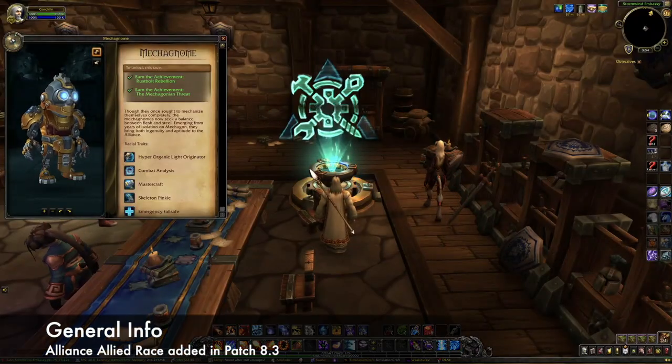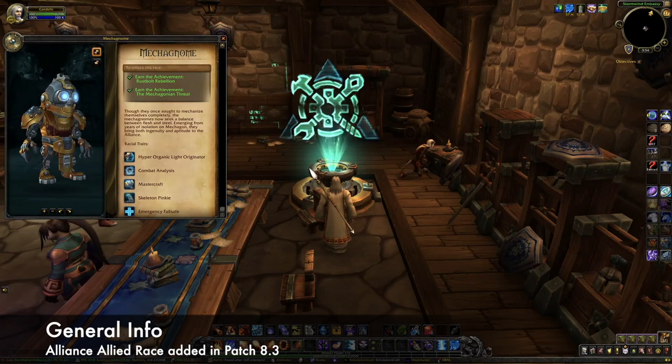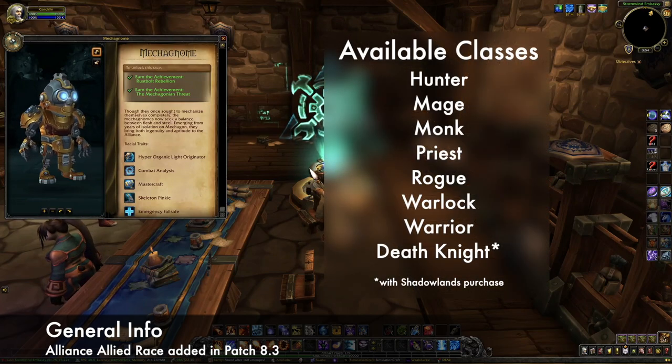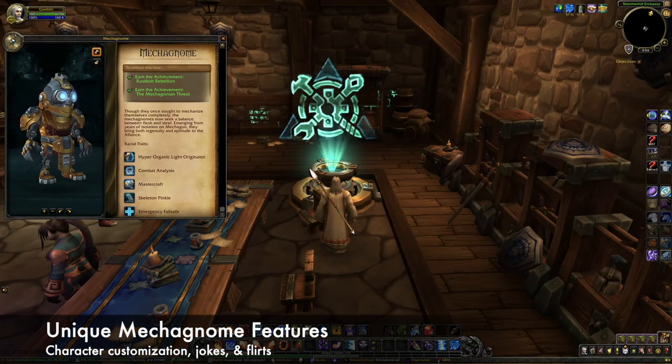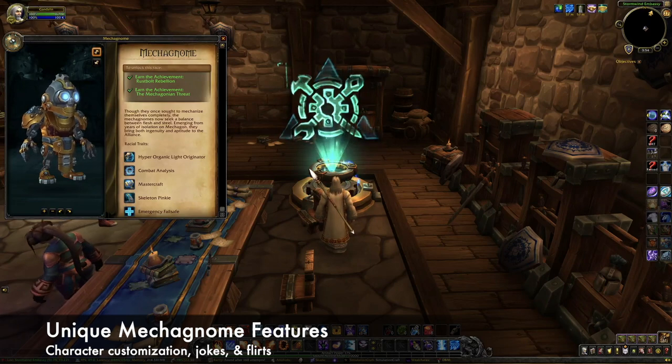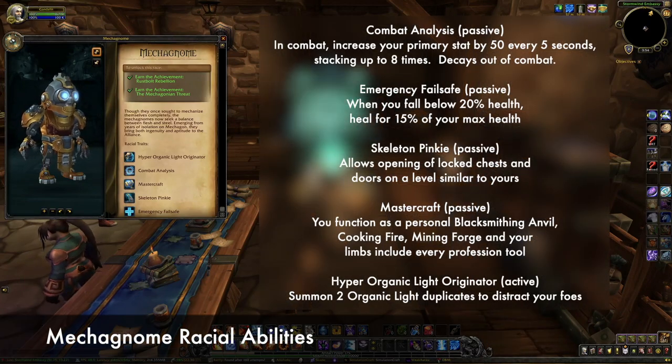Alright, let's start with some general info. The mecha gnomes are an allied race for the Alliance. Available classes include Hunter, Mage, Monk, Priest, Rogue, Warlock, and Warrior, as well as Death Knight with the purchase of the Shadowlands expansion. Mecha gnome hunters start with a Robowulf pet. This race also has unique character customization options as well as jokes and flirts, and they have their own set of racial traits.